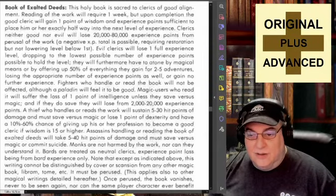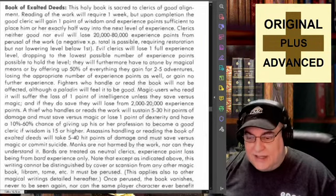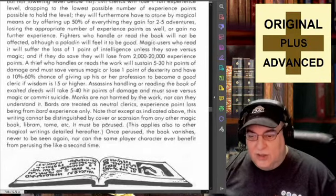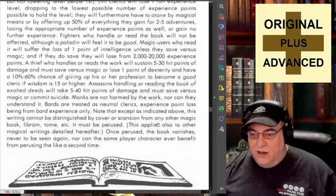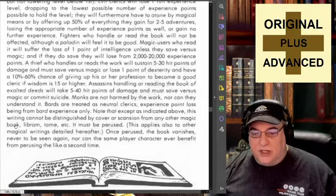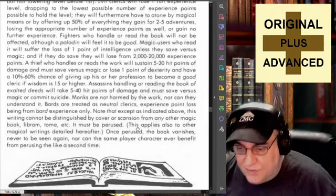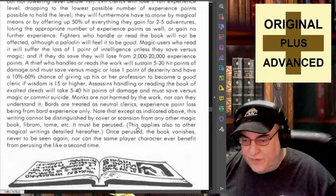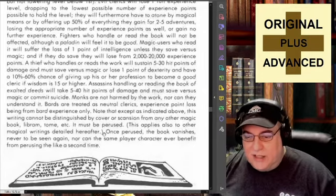A thief who handles or reads the work will sustain 5 to 30 hit points of damage and must save versus magic or lose 1 point of dexterity, and have a 10 to 60% chance of giving up his or her profession to become a good cleric if wisdom is 15 or higher. Assassins handling or reading the Book of Exalted Deeds will take 5 to 40 hit points of damage and must save versus magic or commit suicide. Monks are not harmed by the work, nor can they understand it. Bards are treated as neutral clerics — that's the 20,000 to 80,000 experience point loss. Note that except as indicated, this writing cannot be distinguished by cover or a casual glance from any other magic book, Libram, Tome, etc. It must be perused — that is to say, actually read.